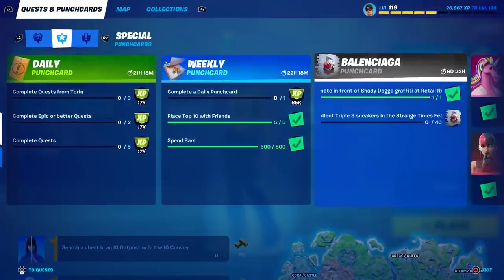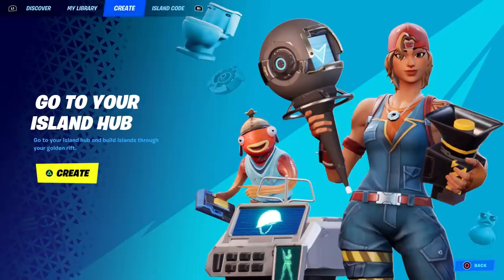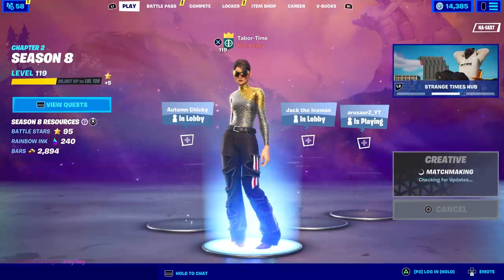Get it while you can. The next challenge says collect Triple S sneakers in the Strange Times featured hub, so we have to go to Creative. Go to the top, hit 'Create,' then hit triangle or whatever button applies, then hit 'Create' and then 'Play.'